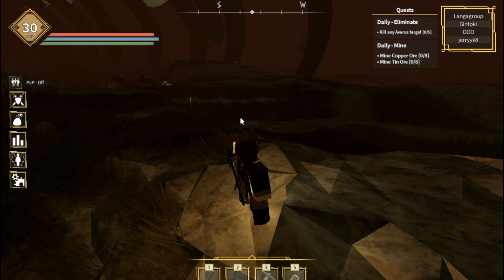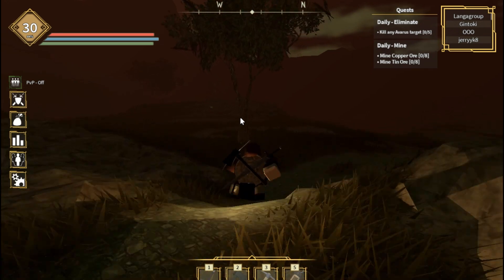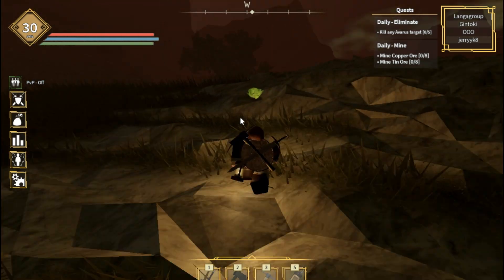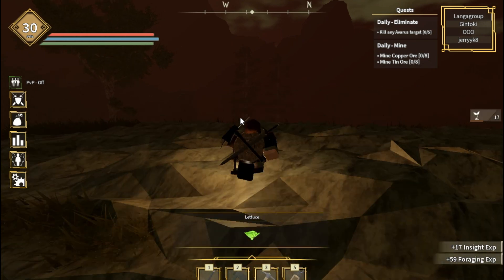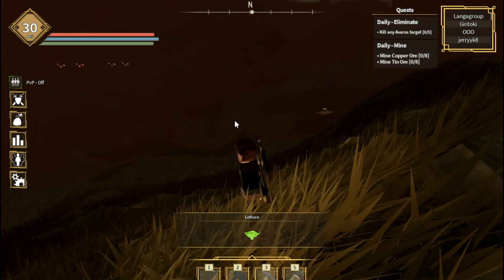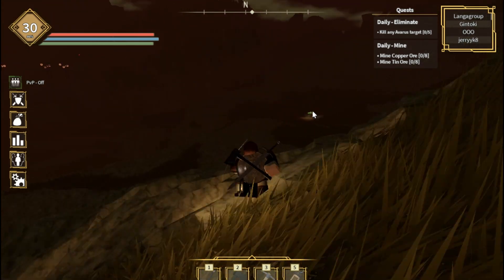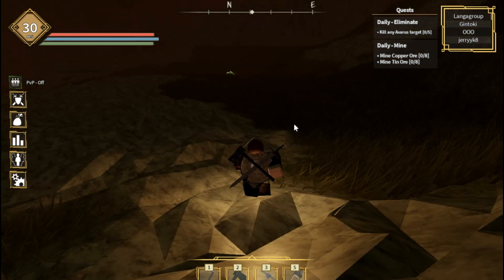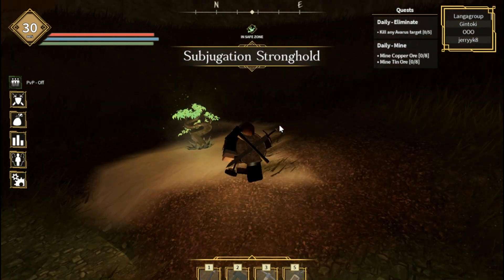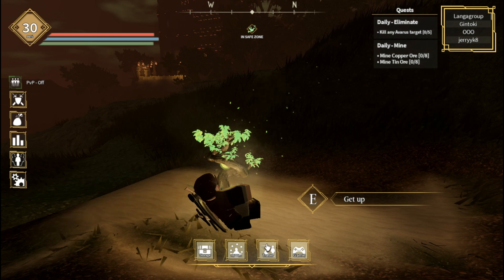We have to go this way. We need to activate the bonjai tree. You can see there is a lighting here and there is a bonjai tree — activate that bonjai tree. It is the Subjugation Strong Land, just go here and activate it.